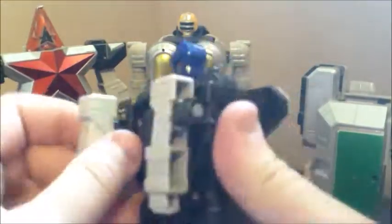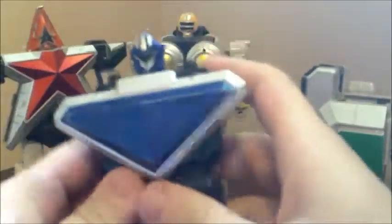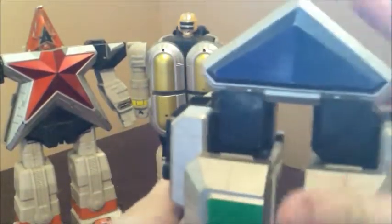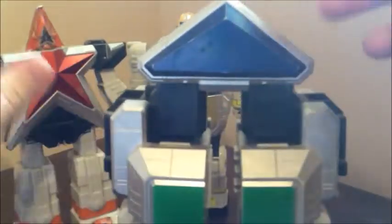Then we'll take blue. Fold his arms back. Take his legs, fold them up over the arms. Then you're going to split his body and flip it all the way up. Take his head, flip it in, turn it upside down — and there we have the upper part of the legs. Just line it up and it'll slide right in. Doesn't really click in place but it's a really good friction hold. And there you have the bottom half of the Megazord.